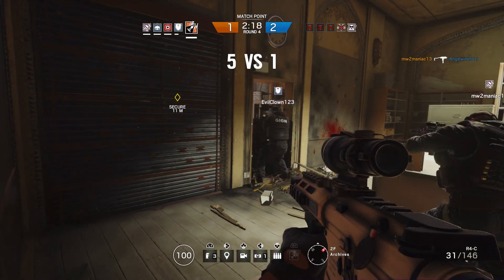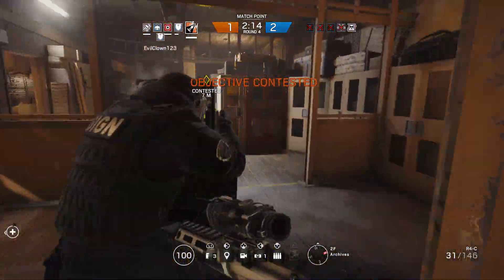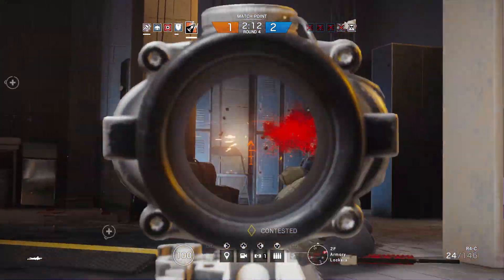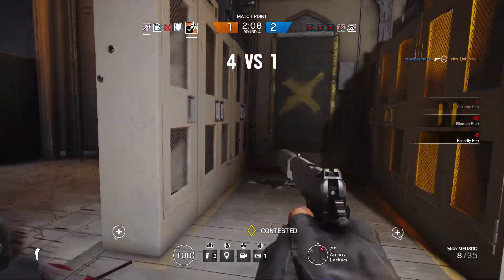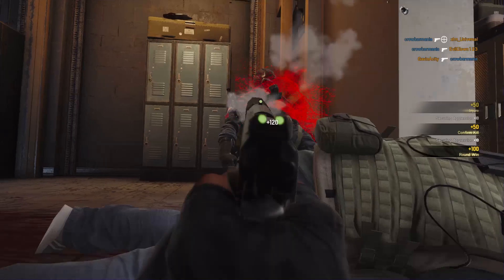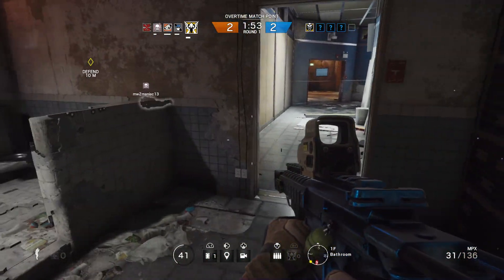You can dropshot in the middle of a hallway or open area, but this tactic is best used when coming around a corner when you know the enemy is already there. You can also try dropshotting around corners just anticipating that an enemy might be there and be ready for that engagement.